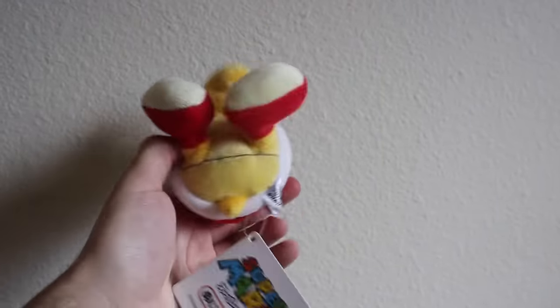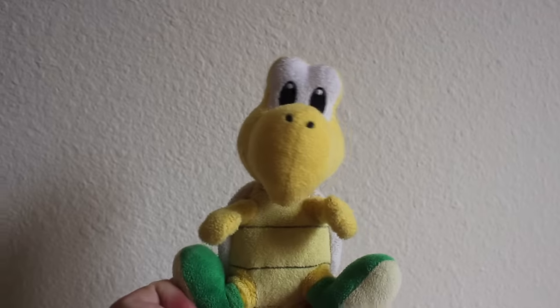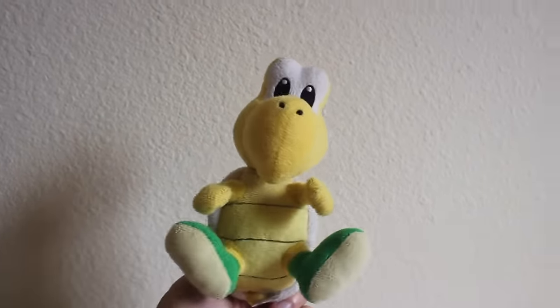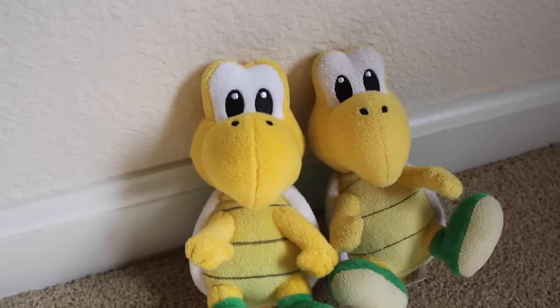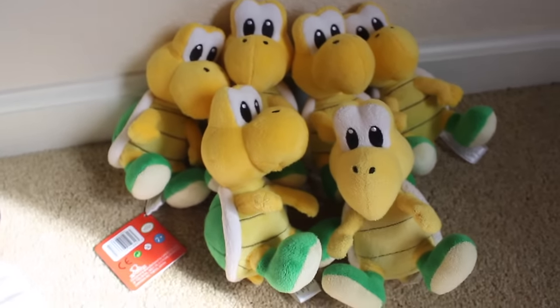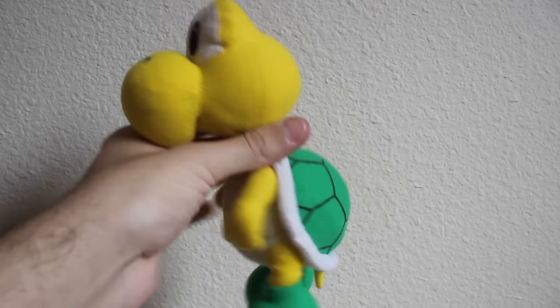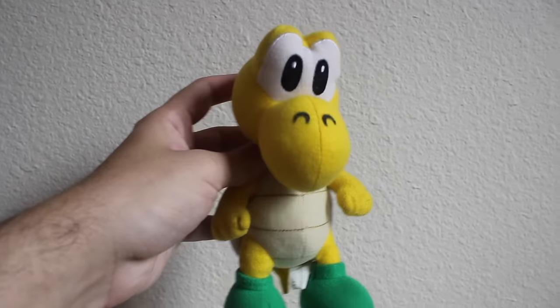Sané Paratrooper, complete with the tag. Global Holdings Paratrooper. Sané Koopa Trooper plush. A Little Buddy Koopa Trooper plush — there's a slight difference in the two, mostly in the eyes. But if we count them all together, we have six. A Global Holdings plush of Koopa Troopa — they've come a long way. Goldie Marketing Koopa Troopa.